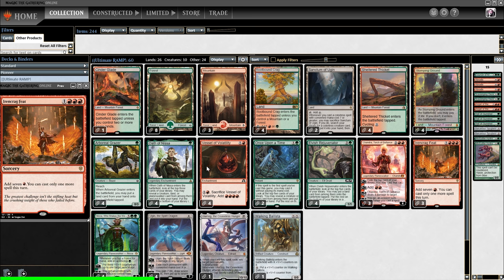Then we play Ironcrag Feet. So in other words, we go from 3 mana to 5 mana and then to 8 mana. And what can we do with 8 mana? That's right — Ugin.